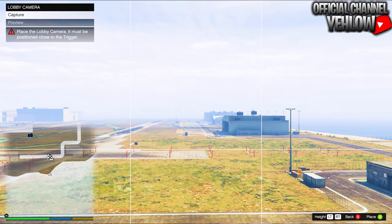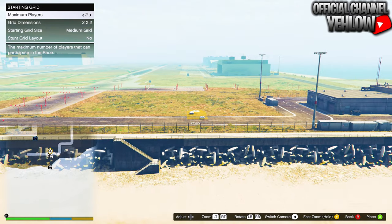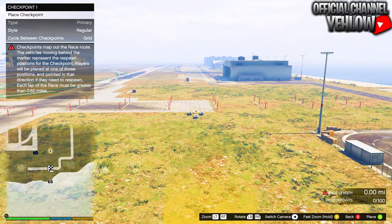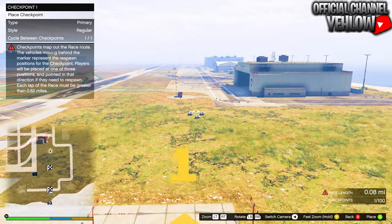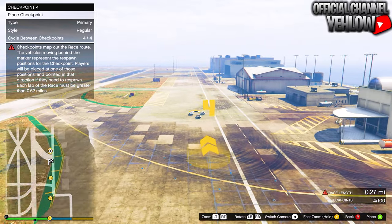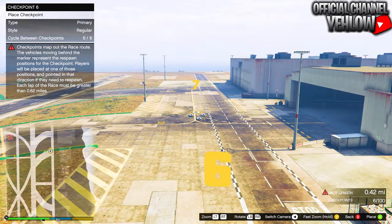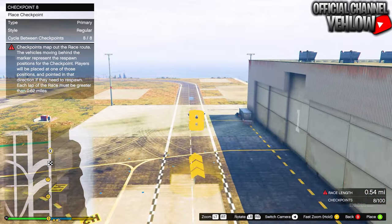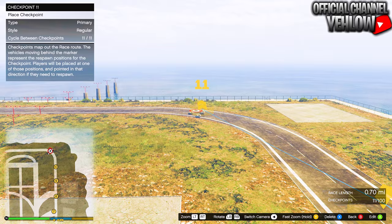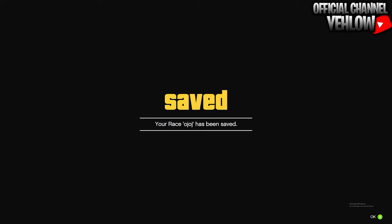After placing the trigger, go to lobby camera and take a random picture, then go to checkpoints. Place checkpoints in a straight line starting where the trigger is. Keep placing them in a straight line and watch the race length in the bottom right — make sure it reaches at least 0.70 miles. Keep placing until you hit 0.70 miles, then after placing the last checkpoint go ahead and save the race and test it.